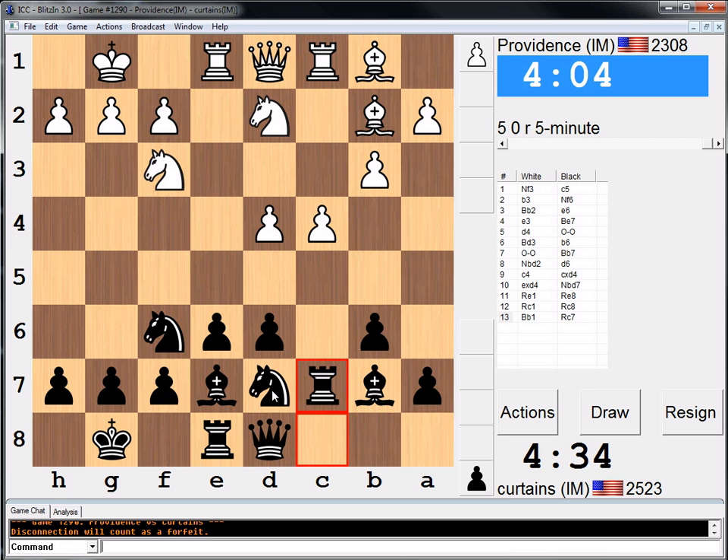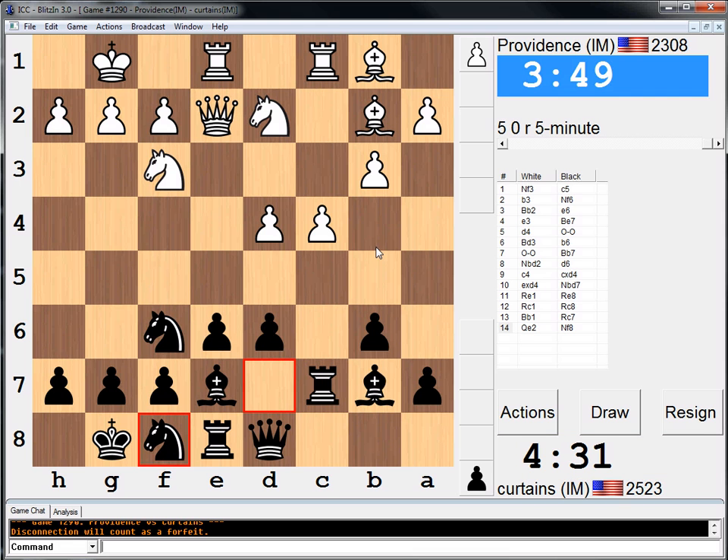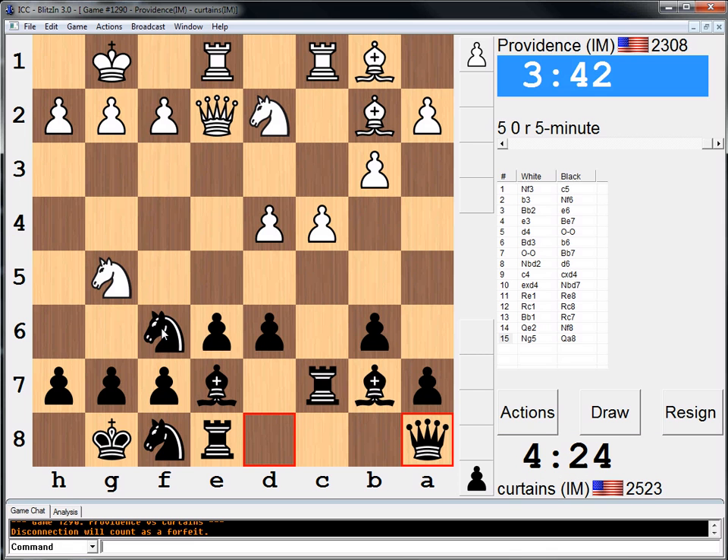I'm just going to try to play quickly and slowly outplay this guy. Of course he has a lot of fear due to my high rating, so he'll just naturally assume all of my moves are brilliant, when in reality they're probably not. Let's just go knight f8. I like this game — I want to keep it closed up and gain as big an edge on the clock as I can. Maybe queen a8? I don't even know what he's threatening here. Try to keep the tension. My knight on f8 defends everything very well.